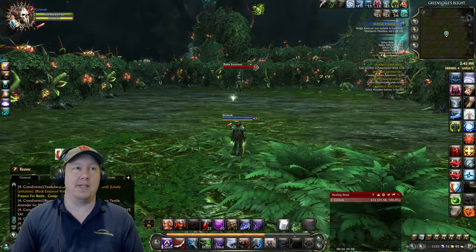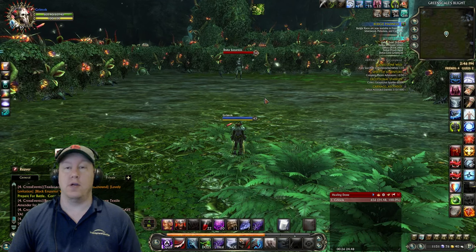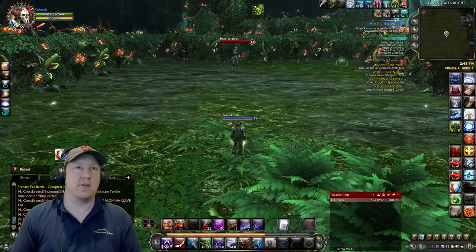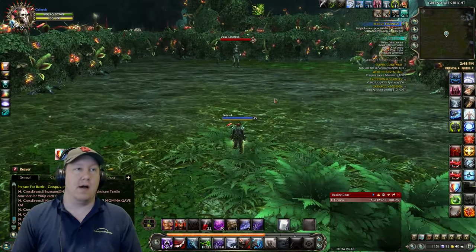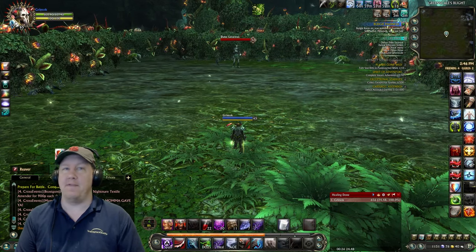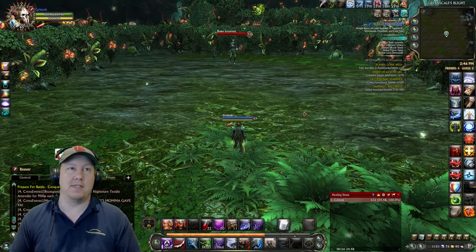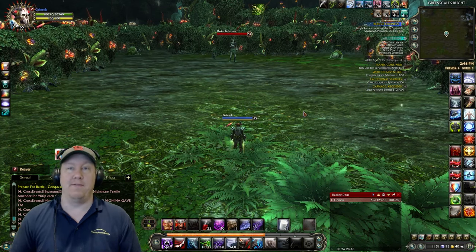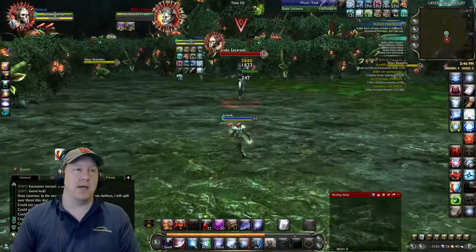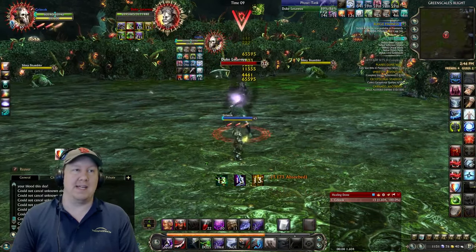The way that I make platinum is by doing the old instance raids — the level 50 raids. You can do each one of them once a week per character. The main one that pays off the best is Green Scales Blight, and this is the first boss right here. Green Scales Blight pays off about 185 platinum between the boss plat and the other items you'll be selling, which is quite a bit for about a 15-minute venture. Let's go ahead and smash down this boss.